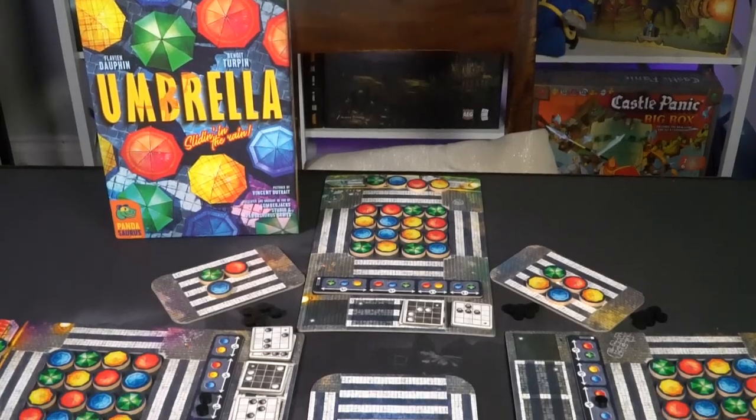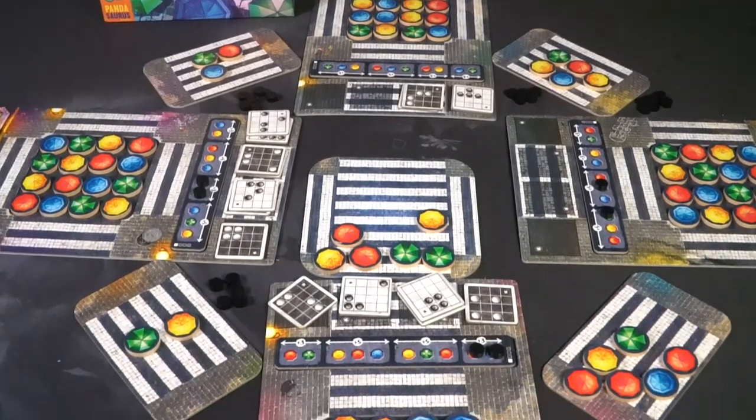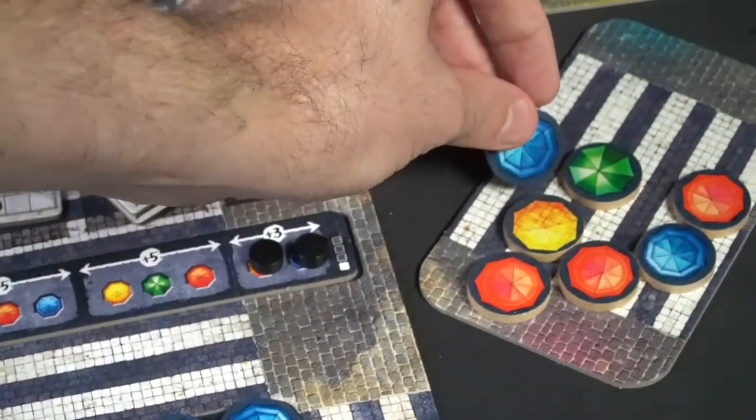Welcome back to the Unfiltered Gamer board game review. Today's game is Umbrella by Pandasaurus, pictured by Vincent Dutre, one of my favorites. In Umbrella you're playing a puzzle-based game. You'll get a game board along with circular umbrellas that form a four by four grid, moving them up, down, left, and right along sideboards, trying to complete patterns based on their orientation. The patterns change as they move from player to player, and your objective is to fill out your board's pattern area, complete certain combinations, or remove all patterns to end the game.